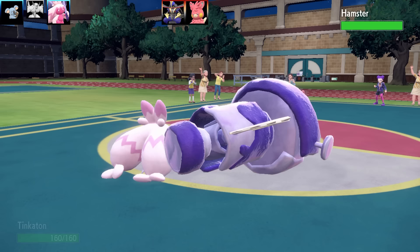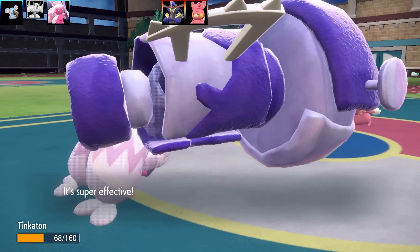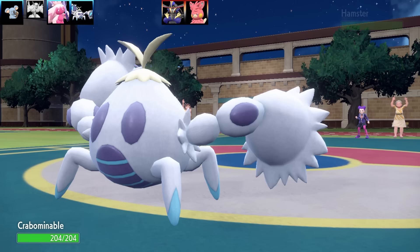So I went into Tinkaton. This is the battle against Alistar — I believe this one was on stream. We got Pawmot coming in. On this turn I went for Thunder Wave — wow, two incredible predicts there at the start. Now it's going to go for Fire Punch. That does a lot of damage, and of course my Eject Button is going to activate, ejecting me out of the game.